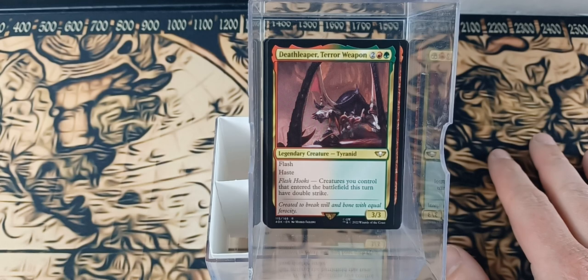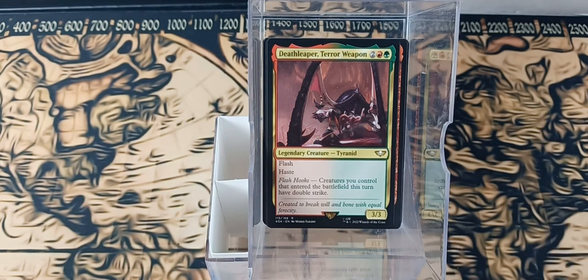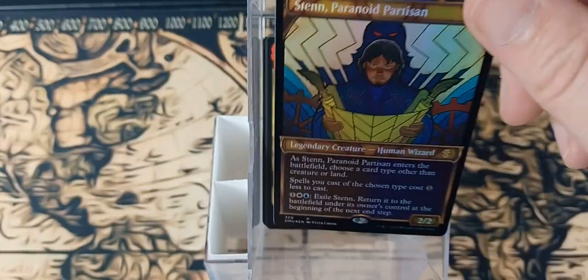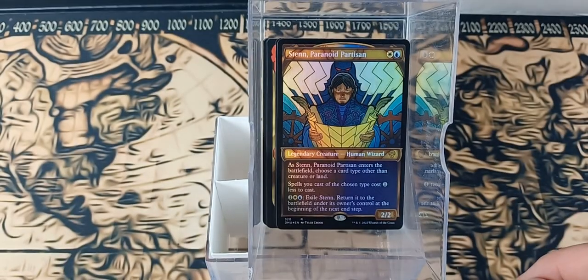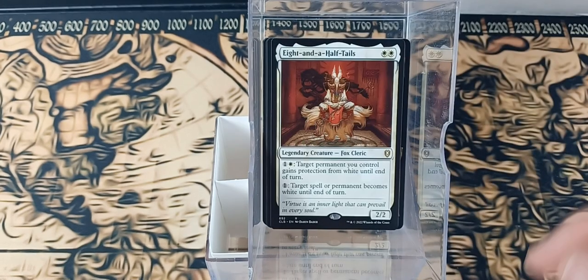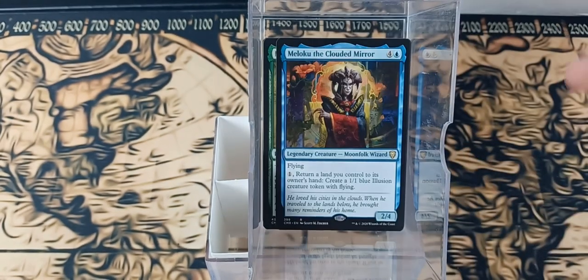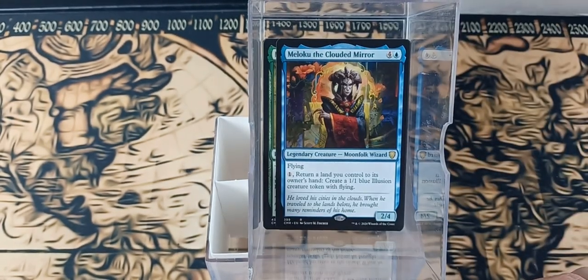I have not bought any of the Warhammer 40,000 stuff, and there are actually a few cards I would really like for some of my either existing or in-progress decks. We have Cazole, Sten looking awesome in that stained glass art, Eight and a Half Tails, Sram — I needed a Sram — Traumacrasis, and Moloku, one of the early powerhouses in Commander.